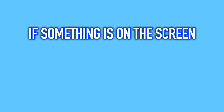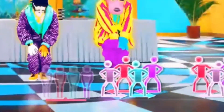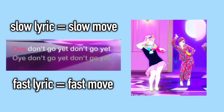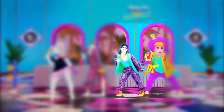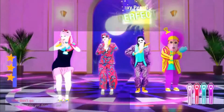First, if something is on the screen, use it. For example, look at the pictograms at the bottom. Look to see what feedback you get. Look at what lyrics are coming up — this can help you remember what move goes with which lyric. It also shows you how fast the word gets pronounced, which shows you how slow or fast the motion will be. And of course, pay attention to the dancer on screen and follow their moves. If something is on your screen, it is there for a reason: to help you become better at Just Dance.